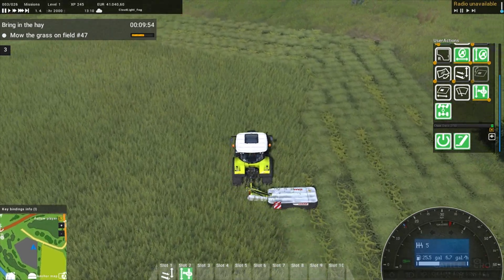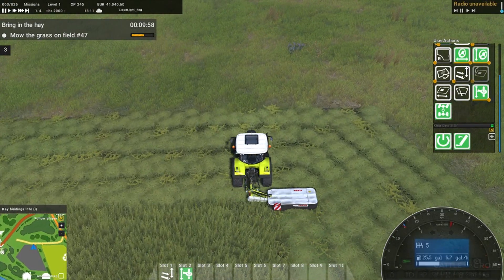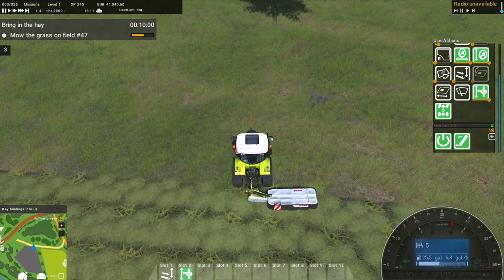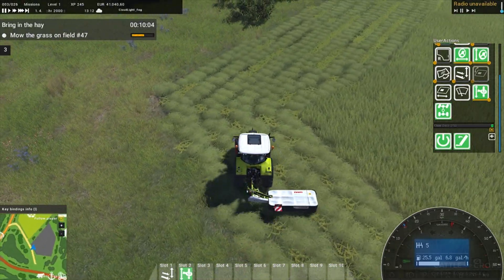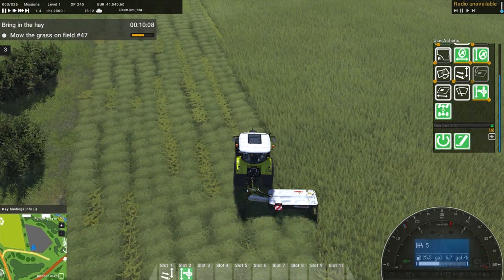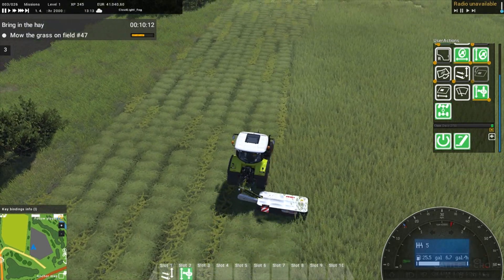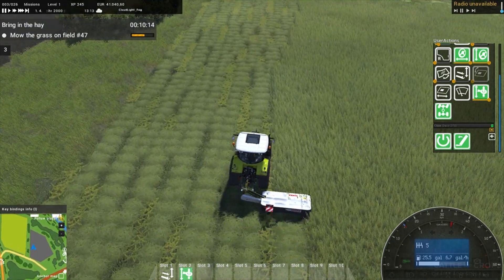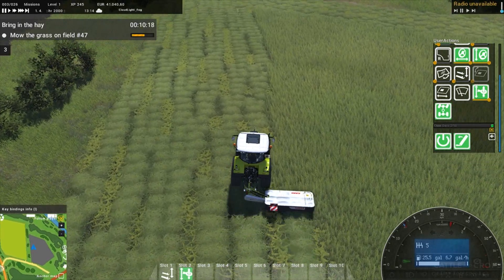In FS19 one thing I didn't like when it first came out - if you had crop damage on in the early release version and you drove over the grass, the grass would actually be destroyed, which was kind of strange. Luckily they've taken that out of the game now, so it no longer hurts.